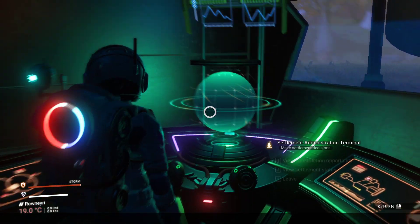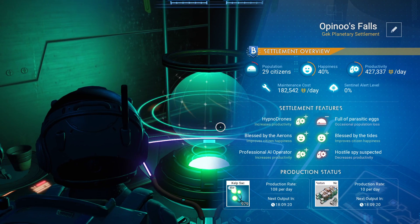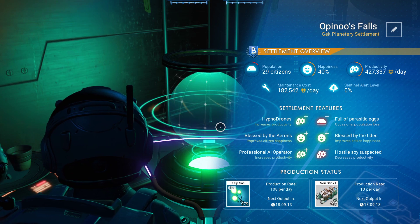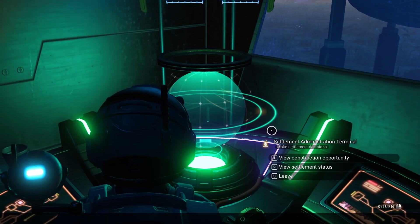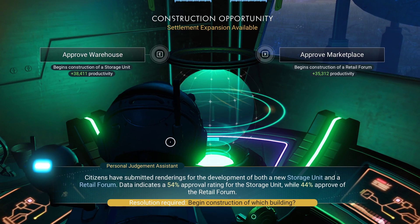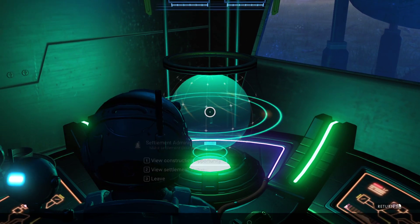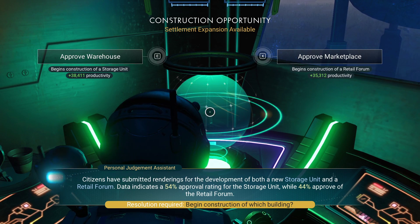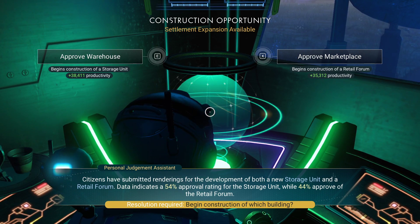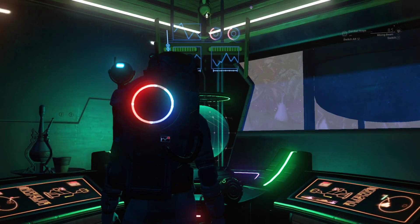How are we doing, kids? Is everybody behaving? There's a construction opportunity. Still B-class, still two negatives, still 29 citizens. Let's see if the construction project will make them happy. Approve a marketplace — I already have one. Approve a warehouse. Citizens have submitted renderings for the development of both a new storage unit and a retail forum. Data indicates 58%, or 54% approval rating for the storage. That's what we're gonna do, because we already have a market. I'm glad the citizens agree with me.